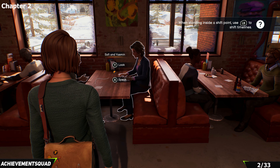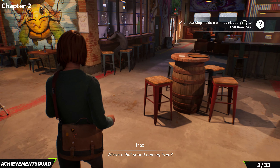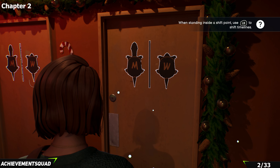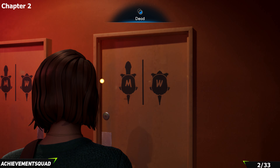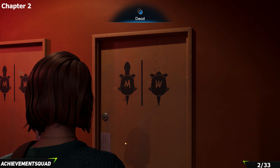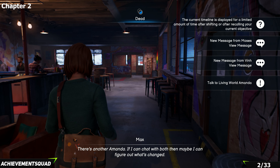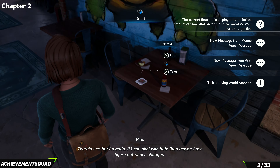From the table, make your way to the back of the bar toward the bathrooms. At the very back there's a doorway to the other dimension where Safi is dead. Once you've done that, make your way into the bar. Directly in front of the turtle there's another Amanda collectible — pick that one up.